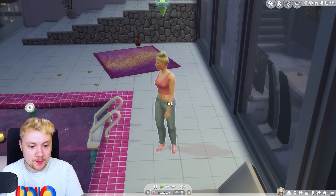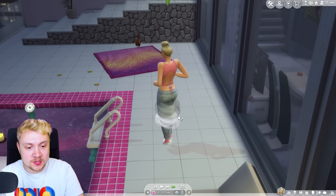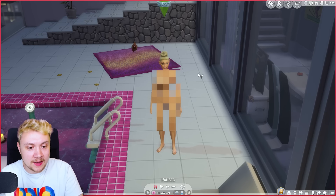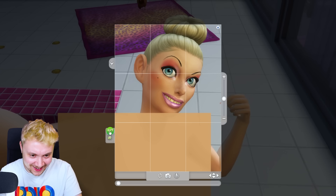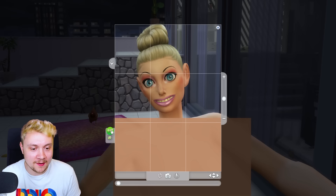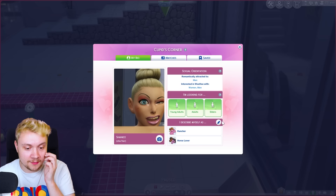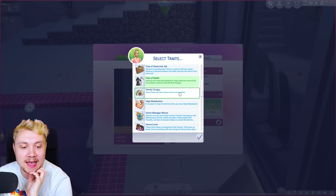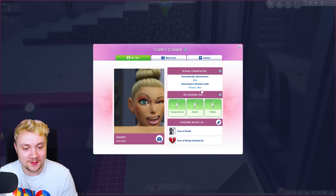Now Shanice, it is raining so fair enough with the umbrella. I would like you to change into nude because we are going to be starting Cupid's Corner and taking a selfie of you in the nude. These are not very good pictures Shanice - they're all quite bad because of the blur, the pixels are in the way. Okay that one's really beautiful - this can be your first ever dating profile picture. Absolutely lovely. How would you describe yourself? We've got so many traits - a rancher, that's not very sexy. A fear of death. A fear of being cheated on. This is like a pick-me dating profile!